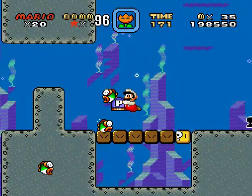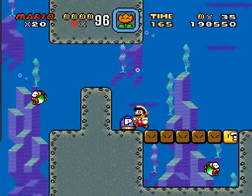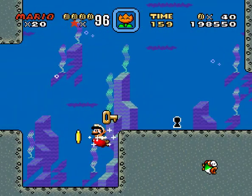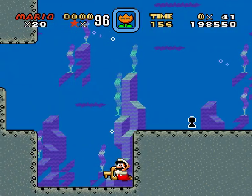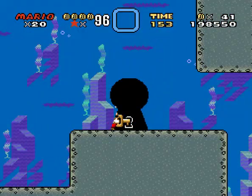I'll just go to the bottom real quick. You can see the key space, but where's the key? Well, if you press the button it'll make all these turn into coins, and you'll be able to get the key and then you'll be able to go through. Easy peasy.